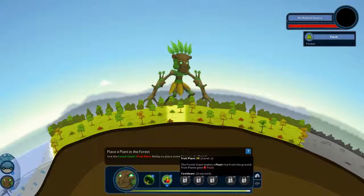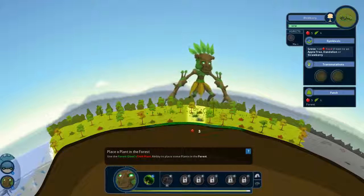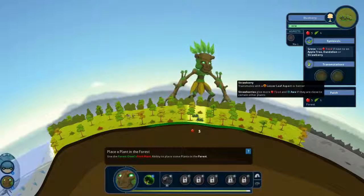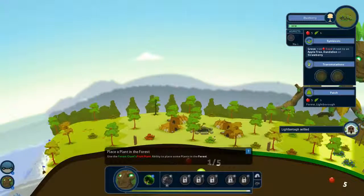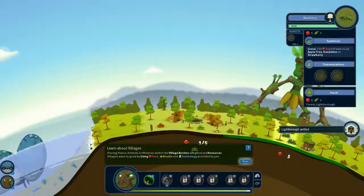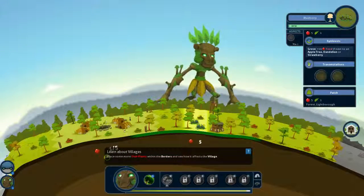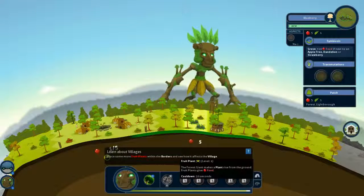Now we can place some fruits. They are food type — in this case they are blueberries. From there you can evolve later to strawberry or apples. A new settlement has emerged. I think I will place more blueberry fruits so this settlement will grow faster.